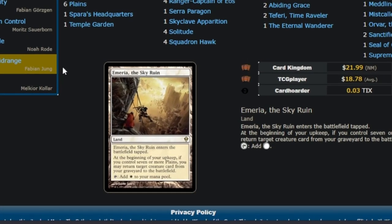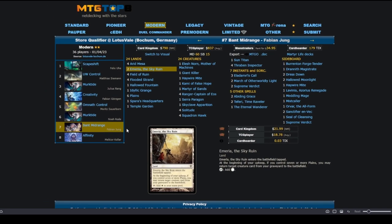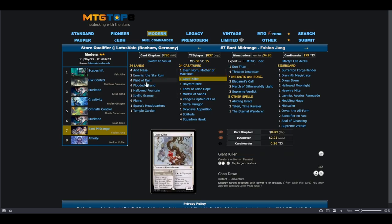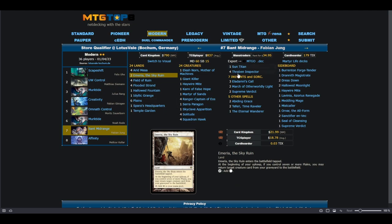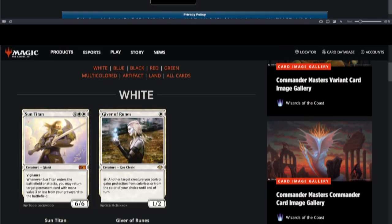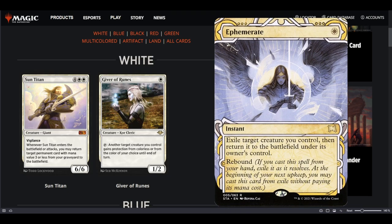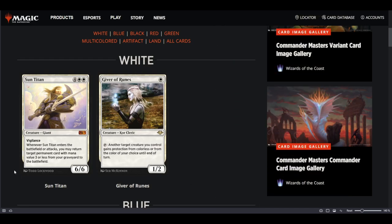Usually this card is played in mono-white where you have the land Emeria the Sky Ruin — if you control 7 or more Plains, you get to return a creature from the graveyard to the battlefield. You even have cards like Elesh Norn, Mother of Machines to go with it. But we don't have that here, so I'm not sure of Sun Titan's viability. Maybe in a deck with Ephemerates it can work. I'd categorize Sun Titan as second or third best among the Titans — playable, but not a meta breaker.